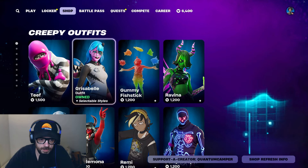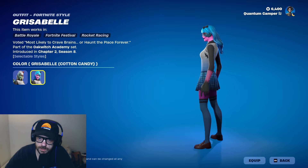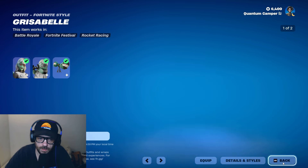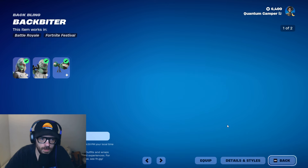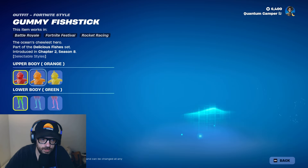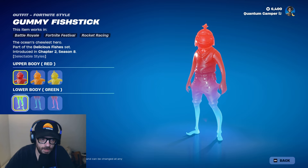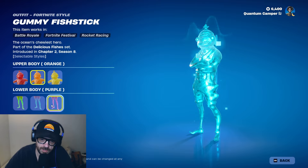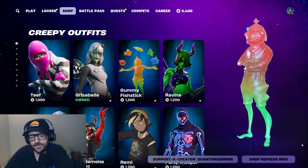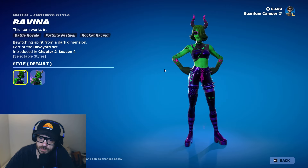Grizzabelle — you absolutely have to get her. I've been wanting her for a long time. Super stoked, cannot wait to play her. 1200 for her and you get the backbling which also has a variant — nice. Then we got Gummy Fish Stick, which is cool. I really like it, but I have Gummy Team Leader. When Gummy Team Leader came out people said they already had Gummy Fish Stick — and now it's the reverse. Unless you're collecting all the gummies, that's understandable.